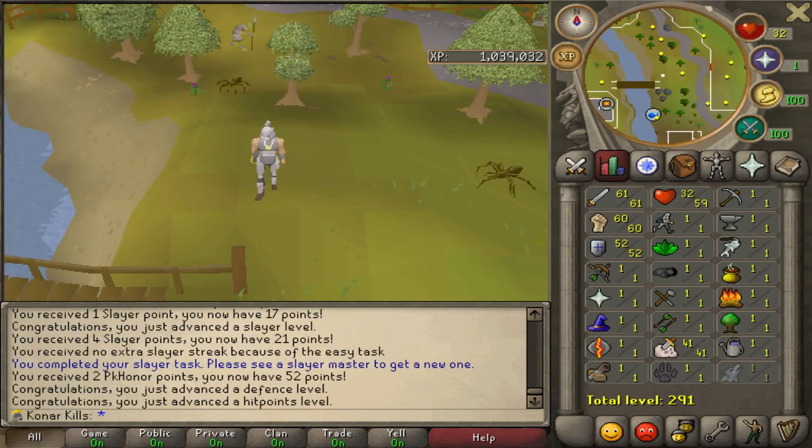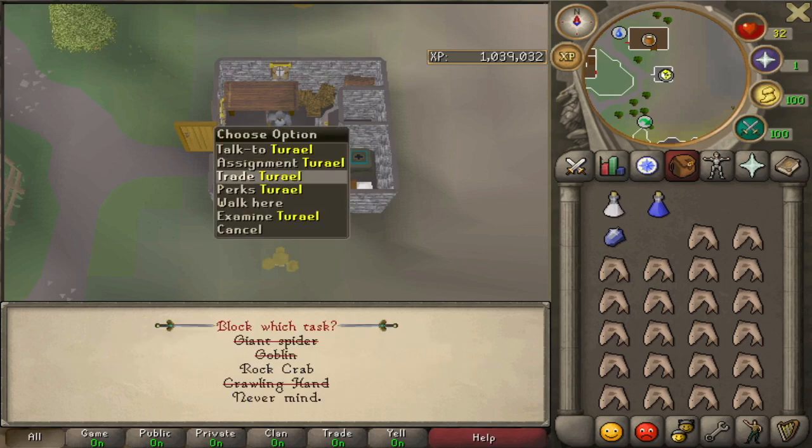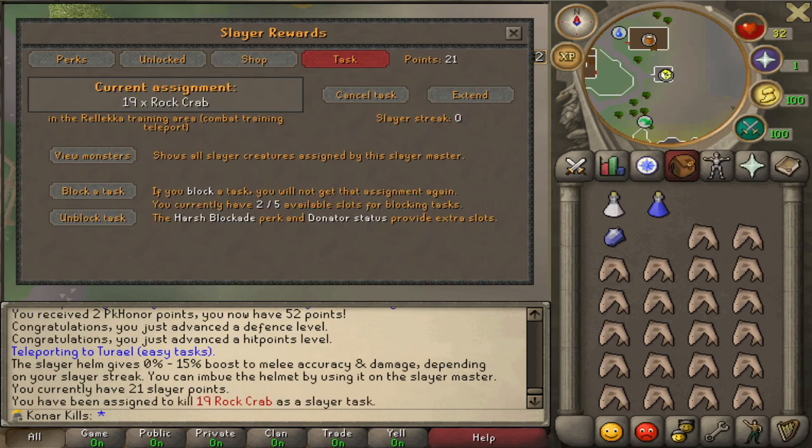At the end of that task you can see we've got these stats — nearly base 60s. Now we've headed straight back to get another task. This time we are going to block everything so that we get Rock Crabs. They're a really good training method, and that's what we get next.